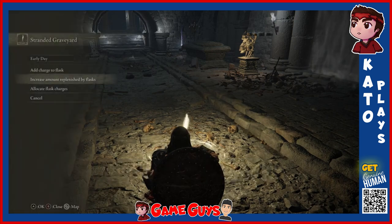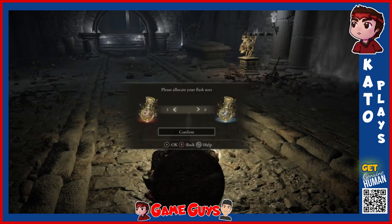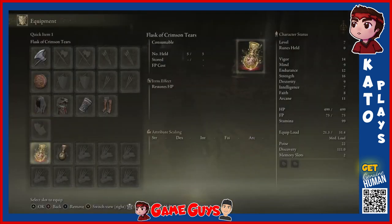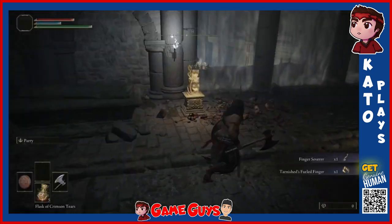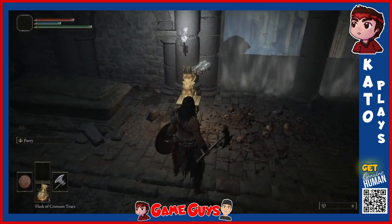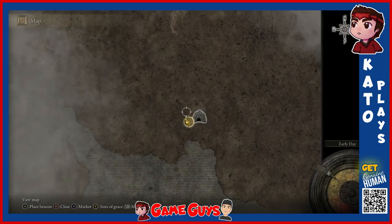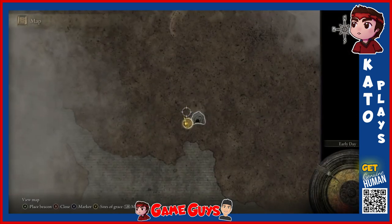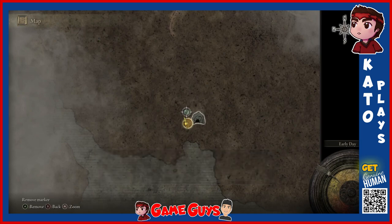I'll go ahead and use my Golden Seed Keepsake to get the extra flask. I recommend at this point going to flask charges and bringing that to 5 red, 0 blue. I'm going to go ahead and set a marker. For the gargoyle stone sword key, I like to use the sword icon marker. Now that that's been placed, proceed forward to the elevator.